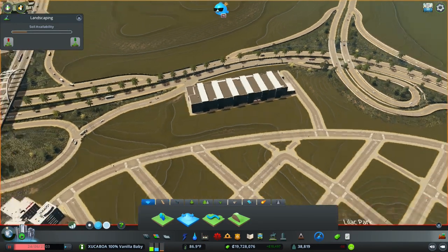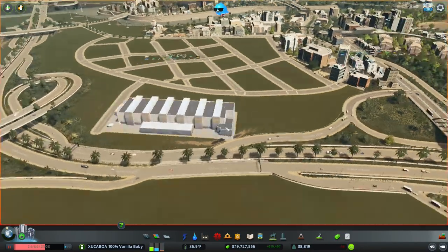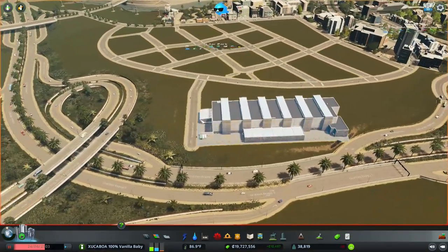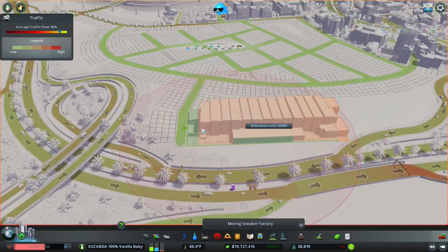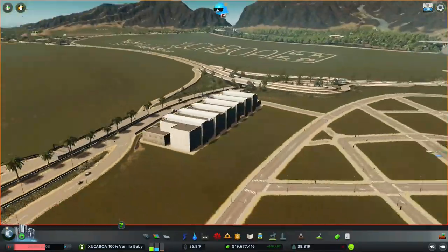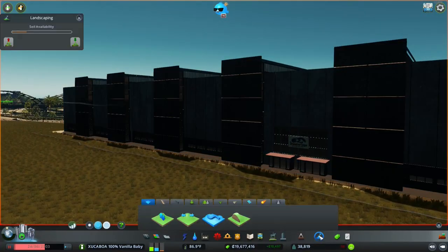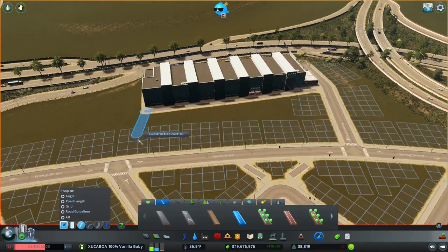I think we'll go with the sneaker factory. It's big, but it's not tall, and that should look good from the Grottles Expressway. The corner drops down here by the road, and that I can't cover up with bushes, so we'll adjust the placement of the factory to fix that. Much better. The main entrance doors are on the side here, so we can add a path to make that make some sense. It won't actually do anything, but at least it looks right.